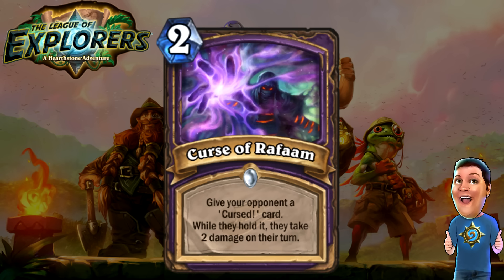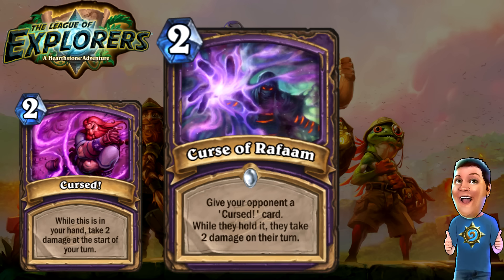Next, we got the Curse of Rafaam. Give your opponent a Cursed card. While they hold it, they take two damage on their turn. This is actually a really good card, surprisingly. It's two cost to put a card in your opponent's hand. As soon as their turn starts, it does two damage regardless, and they also have to spend two mana to get rid of it. So that's actually a lot of value. I think a lot of people might underestimate this, because it's pretty good. Warlocks may run this card. Tempo loss against a Warlock is really, really dangerous.